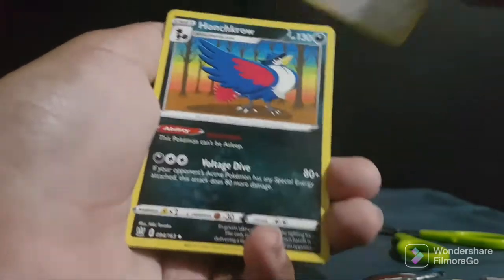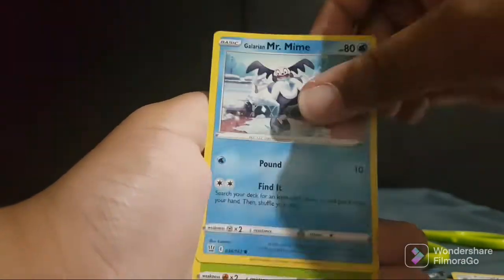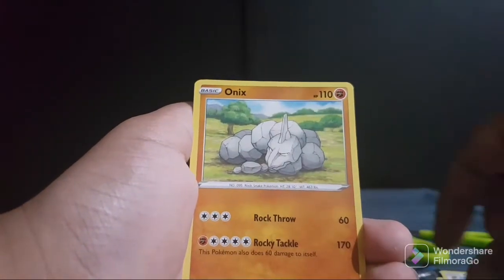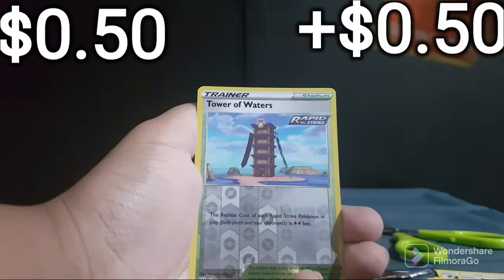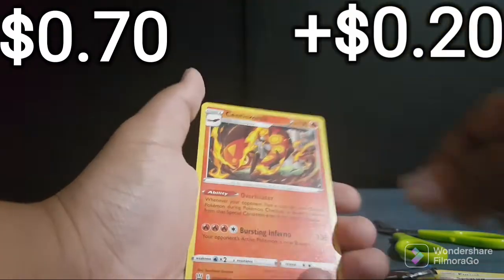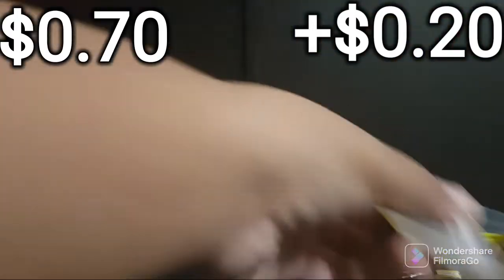Pergamon. Hawk Knorr. Mr. Mine. Bellsprout. Oxy. Spearow. Syspeed. Tower of Waters. And a Silk Roach. And I have this energy.